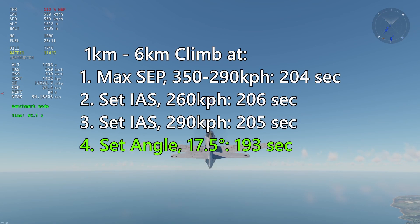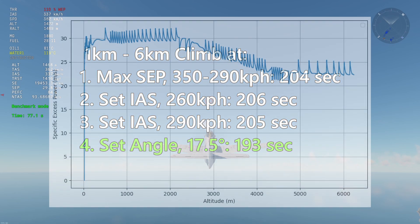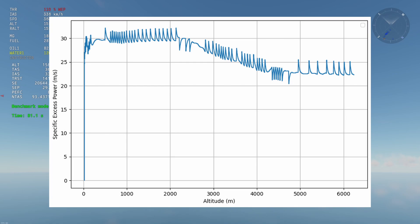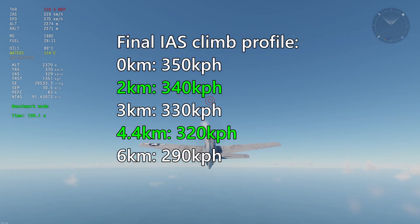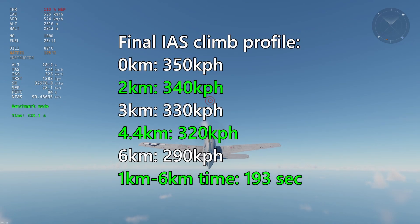After testing, the results show very little difference between the methods, but the clear winner is the 17.5 degree climb — definitely not what I was expecting. Taking a closer look at how specific excess power changes over different altitudes, we can see that 2 km and 4.4 km are inflection points, which happen to be the altitudes at which the supercharger gears switch. To get a better climb rate, we would want to calculate excess power at these altitudes and interpolate between those speeds. Testing again gave max excess power at 340 km/h at 2 km and 320 km/h at 4.4 km. A final timed climb from 1 km to 6 km following these speeds showed this method is faster, but still tied with the 17.5 degree climb.